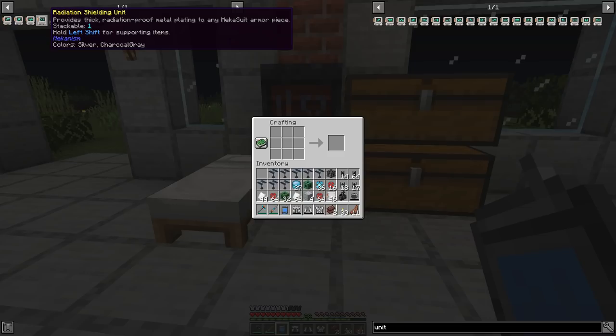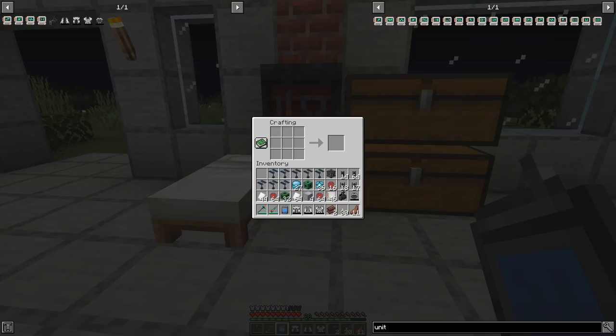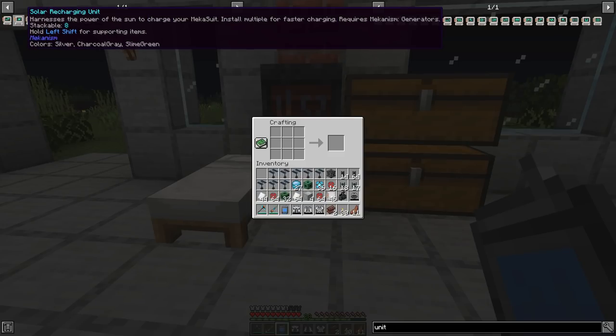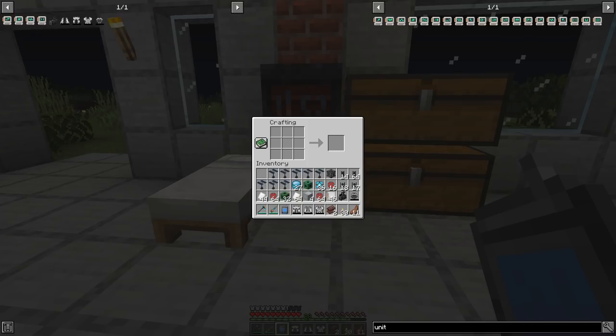So the upgrades we're going to be making today will be the radiation shielding unit upgrade, the energy unit upgrade, the solar recharge unit upgrade, and the charge distribution unit upgrade. And each of these is applicable to different pieces of the suit. Some of them can go on everything. Some of them can only go on the helmet or the body armor, and then each one has a different quantity that can be added. So you can see that the radiation shielding is only one per piece, but it is applicable to the boots, helmet, body, and pants. The energy unit can have eight and that is equippable on everything. The solar recharge unit can have eight but is only usable on the helmet. And the charge distribution unit is only one and can only be put on the body armor.